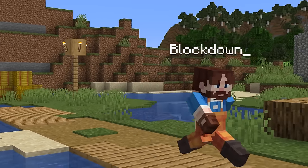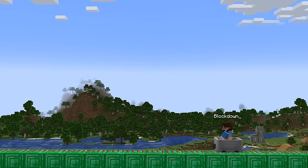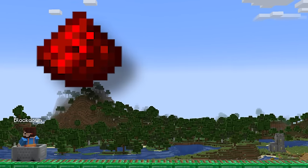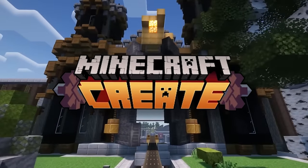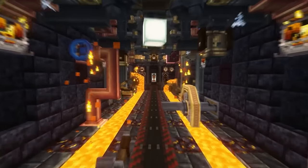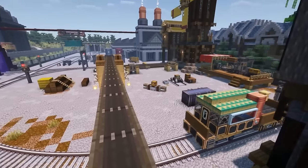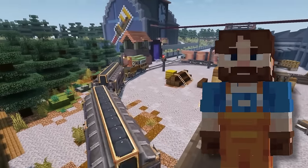I have a lot of fun in vanilla Minecraft, and I've played a whole load of it. But let's face it, it does have its limitations when it comes to automation and moving parts. Cue the Create mod. I'm sure you all know what this is, but for those that don't, it adds the ability to build entire working factories, crazy contraptions, a ton of new blocks to build with — and it adds trains. You can make trains.